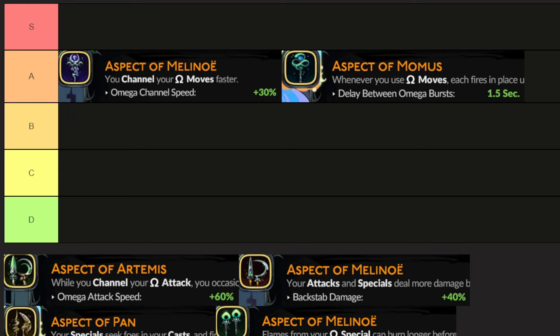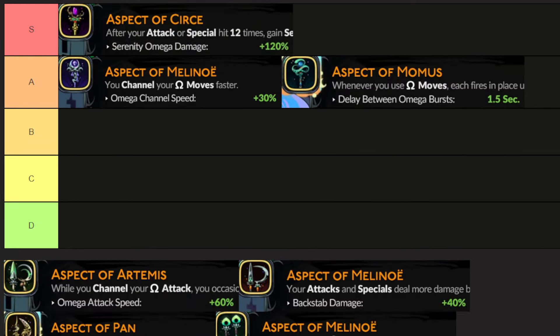Aspect of Cersei — I do think this one deserves S tier. After you hit your attack or special, so basically just by being in combat and hitting enemies, you gain Serenity. What Serenity does is it ups your omega moves' damage by 120% while Serenity is active. It's honestly a pretty big deal — 120% extra damage every 12 hits. There's a hammer upgrade in which you can attack way faster, so if you have that, you will get Serenity much quicker and this is a very, very powerful weapon.